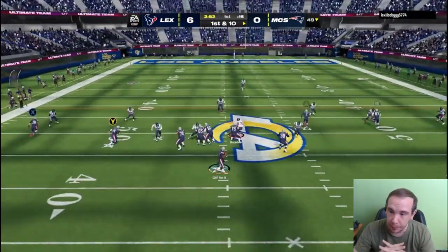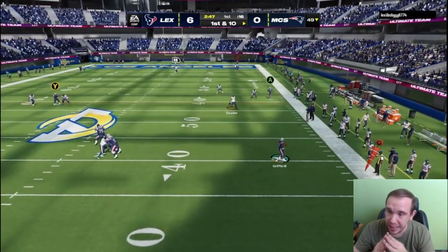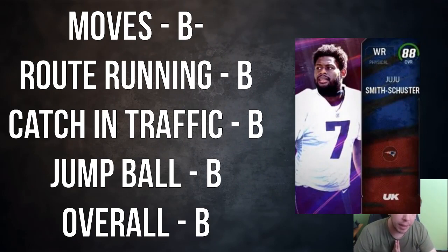Here JuJu is on a hot route and he gets wide open. He spins off of him. JuJu's report card: moves are a B, his spin is horrible, juke is fine, route running is a B.